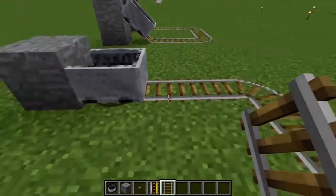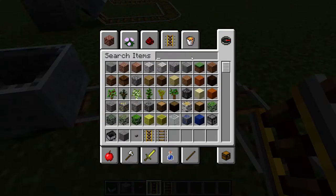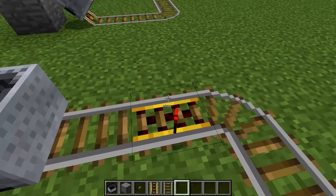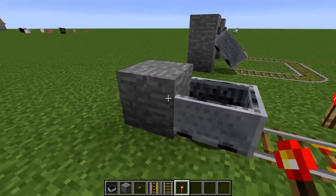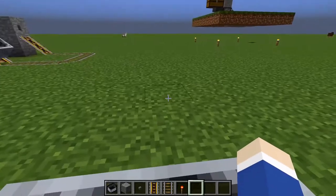And then you put a power rail here, and you grab your redstone torch — sorry, I've thrown it on the ground. Get up. There we go. You don't really need a block there, but it's fun and it looks good. And you just press W.